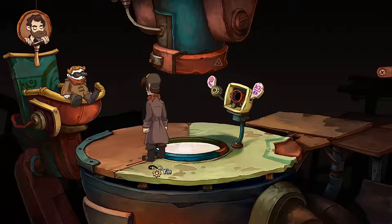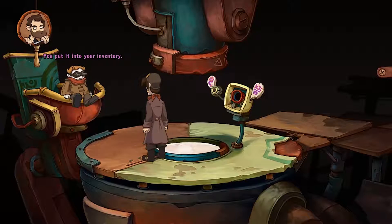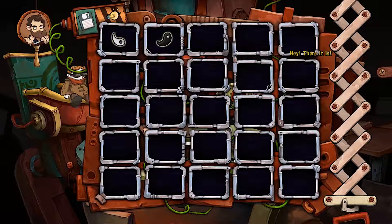So the small gear is your right click and the bigger gear is also your right click. I've picked up the duplexer, but what am I supposed to do with it now? You put it into your inventory. That's where all the items go. You've picked up that object. Now you can open your inventory by using your mouse wheel. Hey, there it is. Correct. This is your inventory. Yeah, I knew that. It's where you can see what you're carrying around.